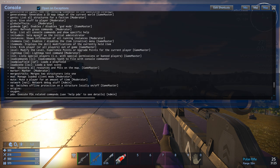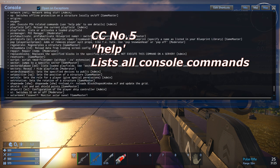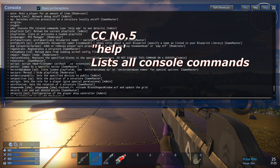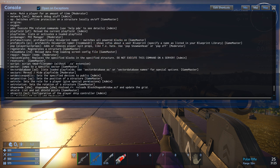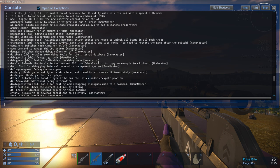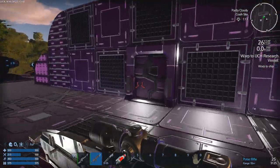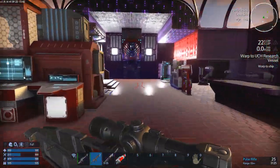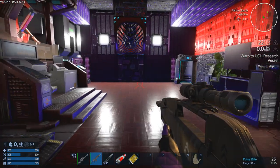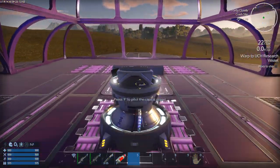Lastly, if you want a list of all available cheats and console commands, simply type 'help' into the console and it will load every single console command available. You can find things like set position, set device public, reset core, replace blocks, repair — you name it. There are so many cheats in this game that allow you to make it whatever you want, whether you want to be a space pioneer exploring constellations, or like me — raiding bunkers and fighting aliens.